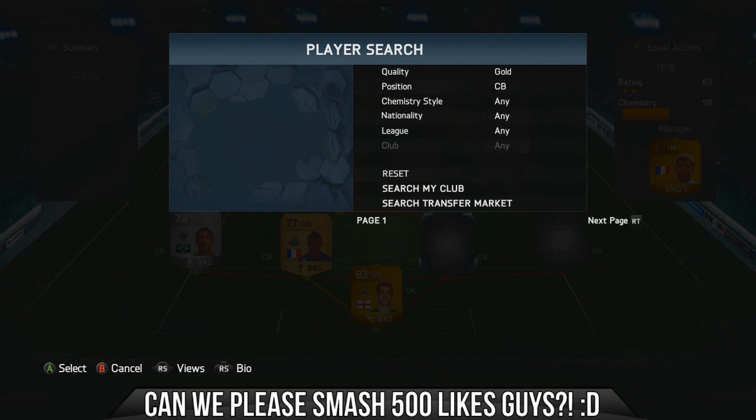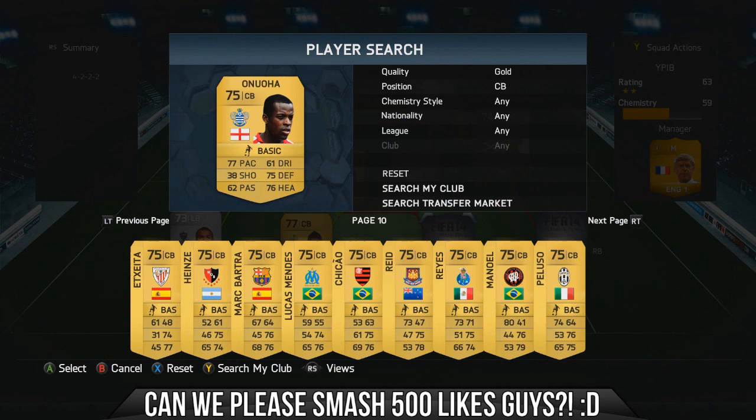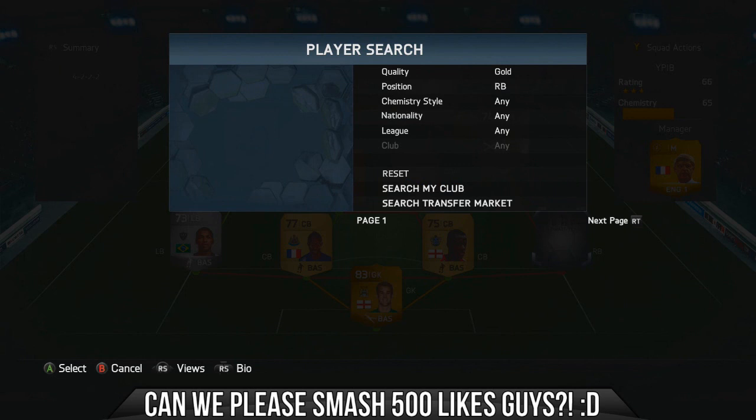In the other centre-back spot we have Nadaman Nua. This guy honestly looked like an absolute tank, but in reality he was really quite disappointing — he just never seemed to be where I wanted him to be. Even though he has high defensive work rates and medium attacking, you'd think he'd be overpowered and a really solid centre-back. But he was terrible. His stats look incredible — 77 pace, 75 defending, 76 heading, 84 strength — but he just seemed missing for me all the time.